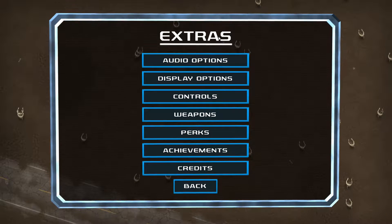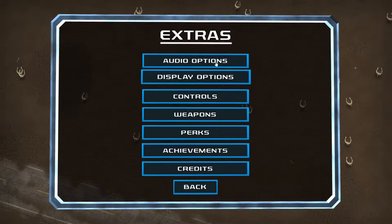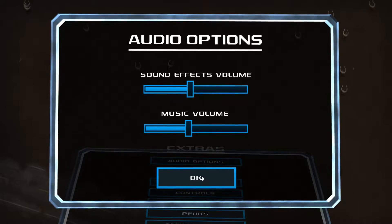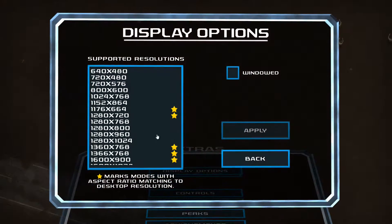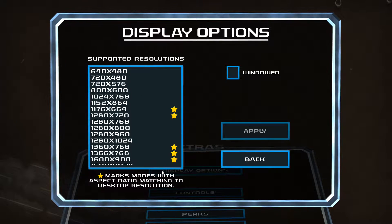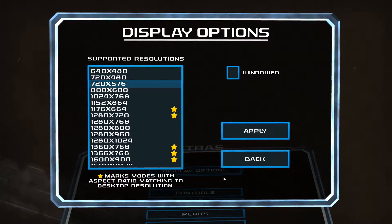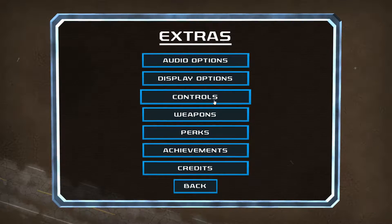Let's go ahead and go into the options menu — it's actually an extras menu because there are a few options as well as some extras. Audio options: we have sound effects and music. Sound effects cover your gun sounds as well as the monsters making sounds and exploding into gooey bits. Display options: there are no graphics options — you can just toggle windowed mode and pick the resolution. If you're having trouble activating the resolution window, you need to click into it and then scroll with your scroll wheel. It took me a moment to figure that out.